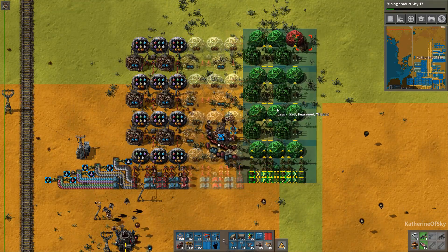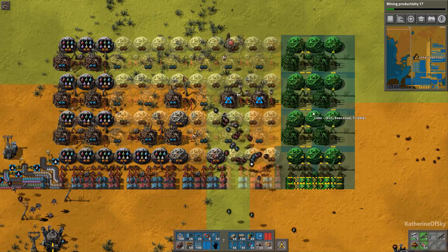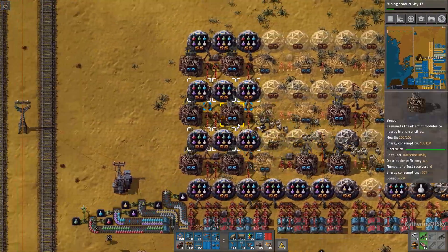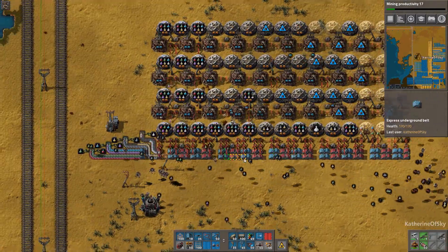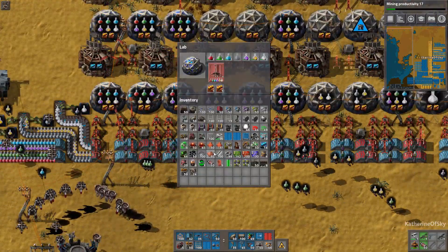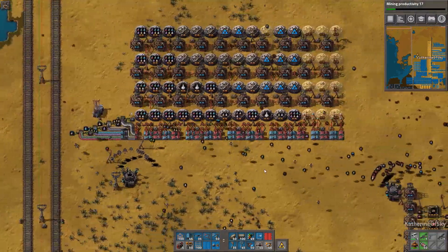This design is tileable, so you can keep on putting down tile after tile to expand this. I have also included beacons in the design to improve the lab speed at end game so that you don't have to have as many labs doing stuff. The labs themselves have productivity 3 modules in them, so it makes more use of the science packs, which is really nice.